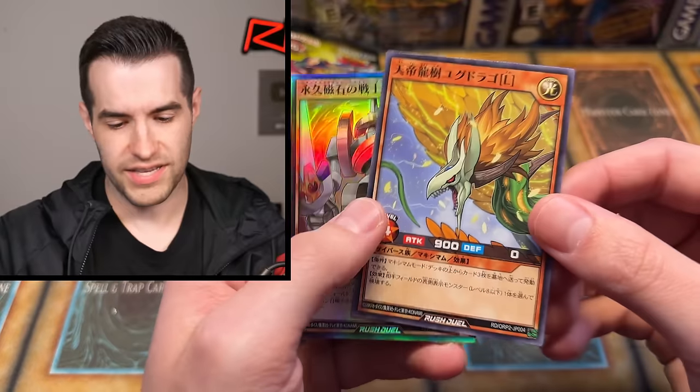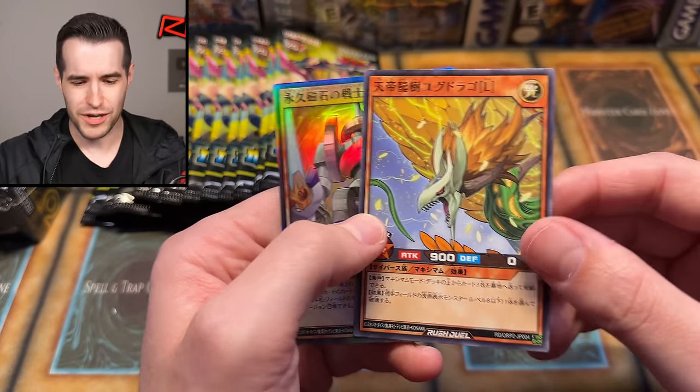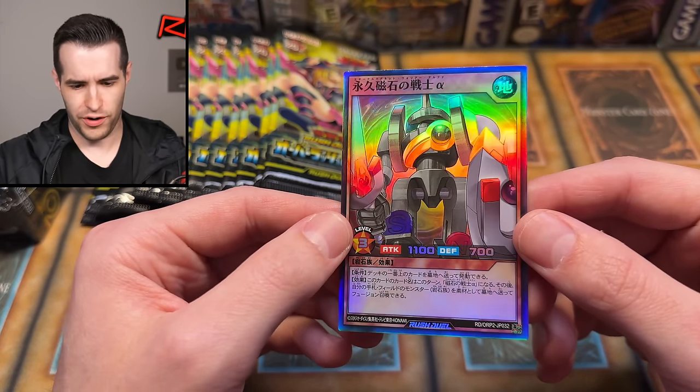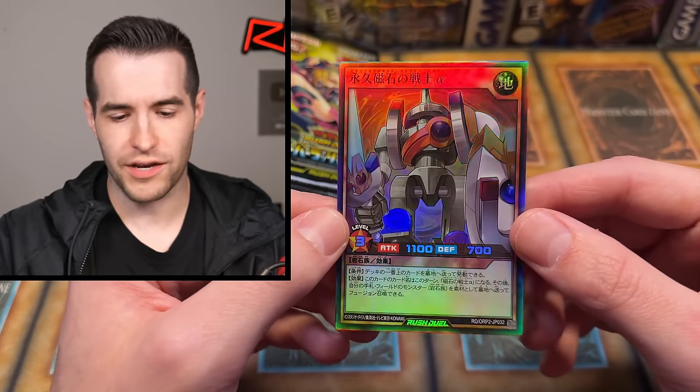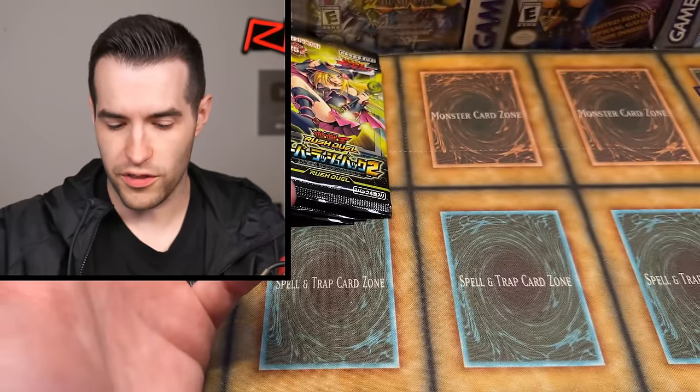We get something special here. That actually looks really nice — I like this artwork. It feels different, it doesn't feel like Yu-Gi-Oh, but I like it. And that looks like a Magnet Warrior to me — some sort of Magnet Warrior retrain or something like that, but it looks beautiful. Do you get one of those every pack? I like that if that's the case.